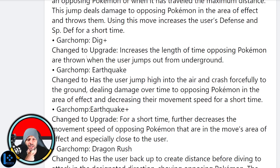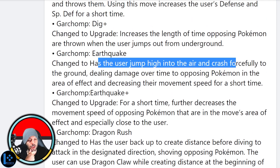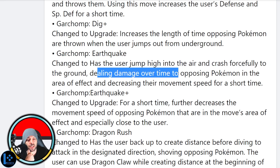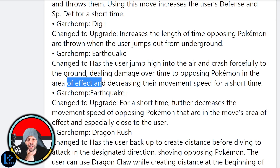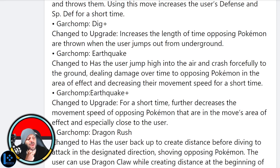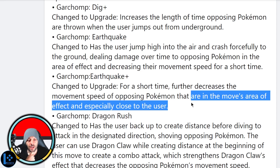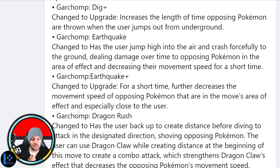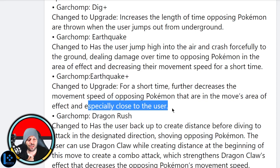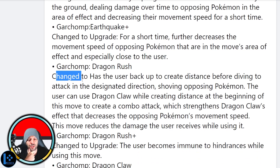The plus version increases the length of time Pokémon are thrown — so increased knock-up time. That's pretty big for Dig. Earthquake changed to: the user jumps high into the air and crashes forcefully to the ground, dealing damage over time to opposing Pokémon in the area of effect and decreasing their movement speed for a short time. The plus version further decreases movement speed and increases the area of effect — the closer you are the slower you are too. Some love for Garchomp.